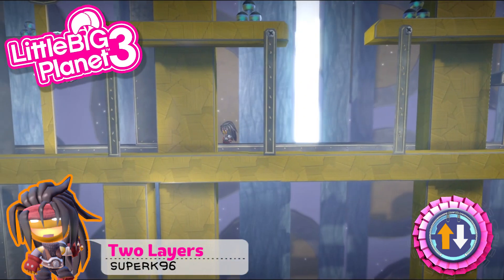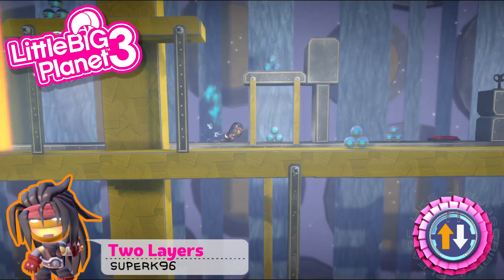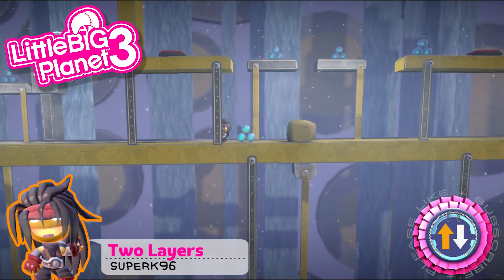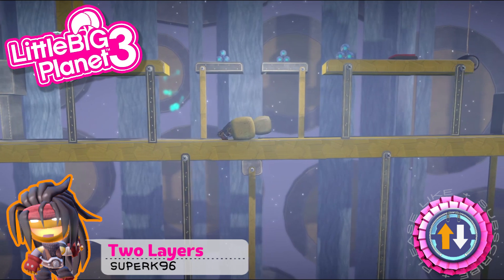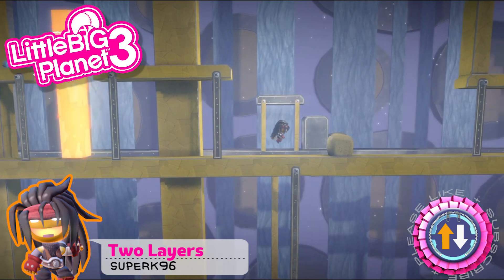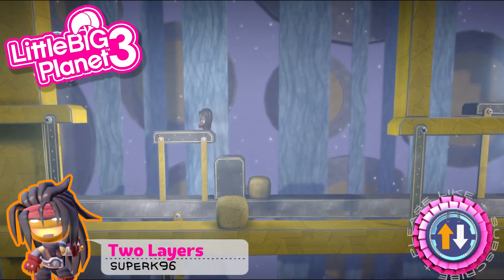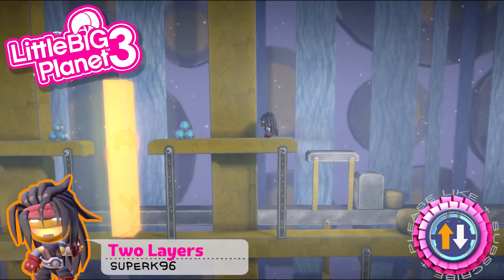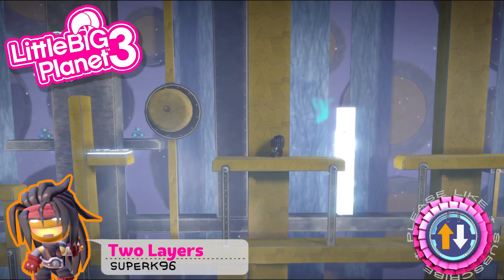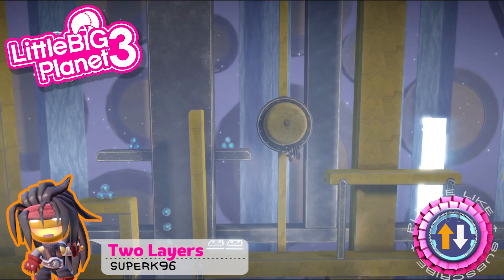Unlike the other two levels this week, the aesthetic is not quite as flashy, but it gels with the gameplay. Whereas the other two had really amazing aesthetics but something felt lacking in terms of gameplay. I really like this one — I also like how it uses the layering to go back and forth. This is a very nice team pick, and I probably enjoyed this one the most in terms of playing, even though the other two were obviously much better looking.